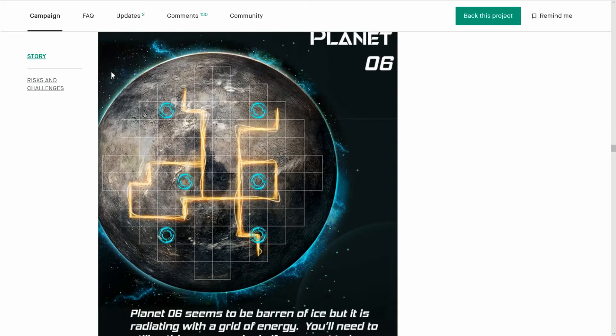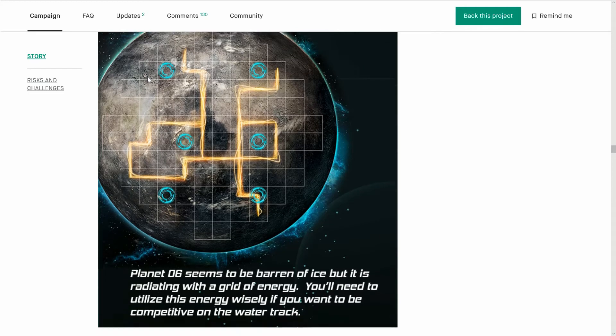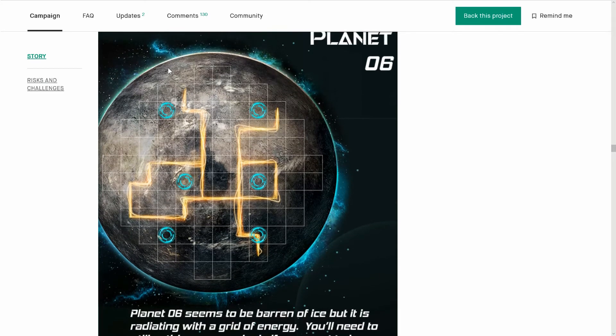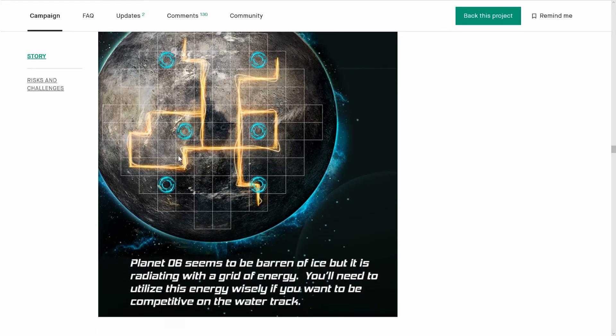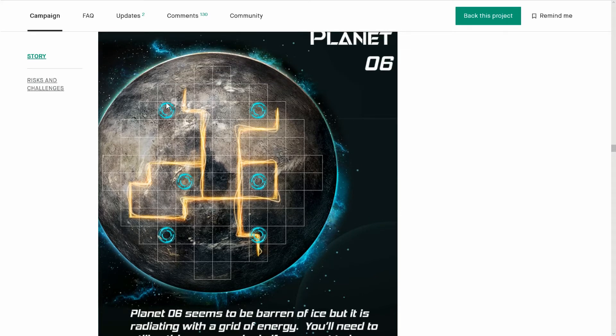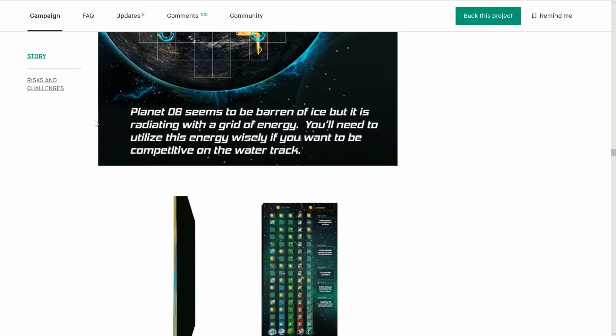Look at this next planet — it's an ice ball radiating with a grid of energy. It's quite interesting. So potentially water tiles everywhere.